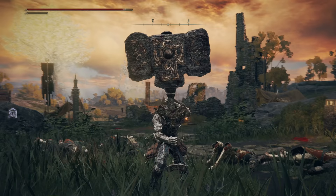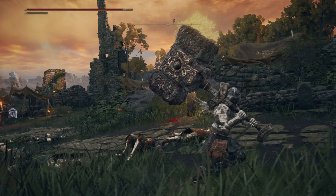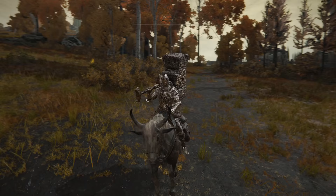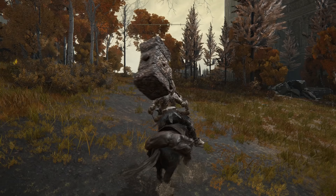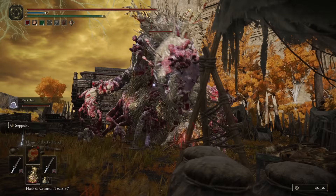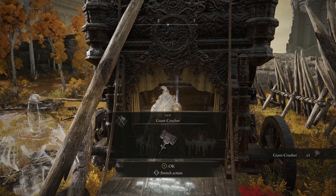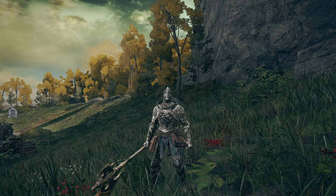It deserves to be number one — everyone who has looked into strength weapons knows this is obviously going to be at the top, and I think it's a great weapon if you're into hammers. To get the Giant's Crusher, come to the Altus Plateau region, head to the Outer Wall Phantom Tree grace, go up the hill to an encampment, and inside a chest in a carriage right there is the hammer. There will be a mini boss you must defeat on the way, but once done you can loot the hammer.